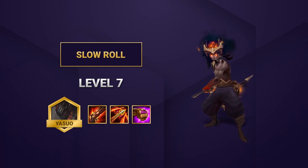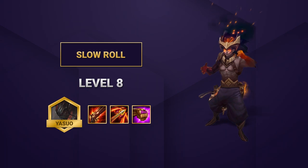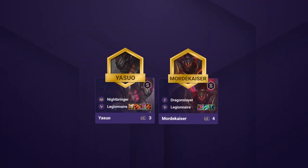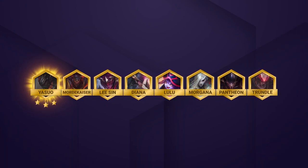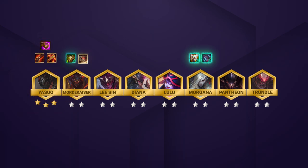However, you can also choose to level up normally and try to 3-star him at level 8 instead of spending your gold at level 7. At level 8, you'll want to run Yasuo, Mordekaiser, Lee Sin, Diana, Lulu, Morgana, Pantheon, and Trundle. Your best chance to win with this comp is to find Yasuo 3 with correct items and 2-star the rest of your team. Having strong items on secondary carries like Morgana, Mordekaiser, or Lee Sin will help you push from 4th to 1st.